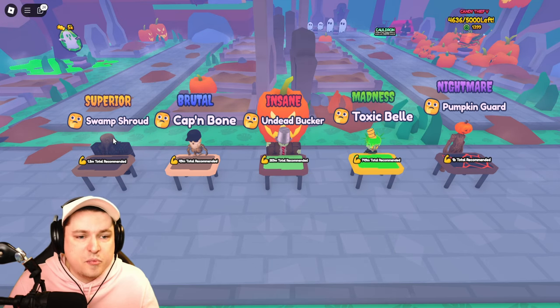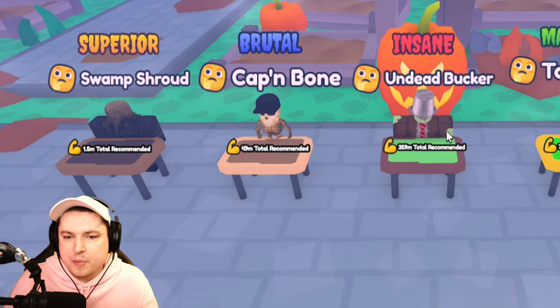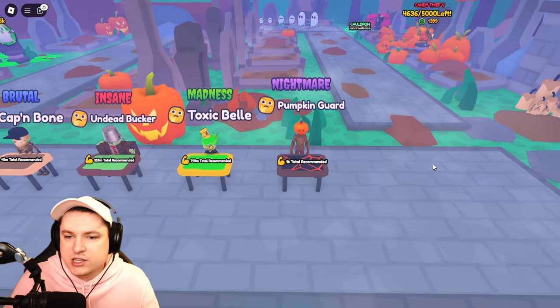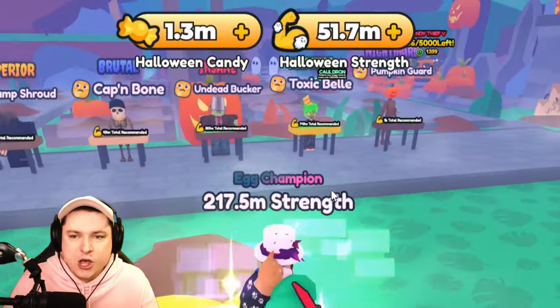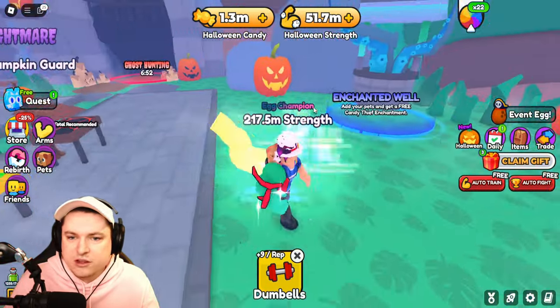Now we have five bosses: the Swamp Shroud at 1.5 million, 49 million cap, and Bone on that Buckler for 3.59. Then 7.49 for Toxic Bill, and a Pumpkin Guard which has 1 billion recommended. I don't have that strength actually — I've been more focused on getting enough candy. With this new update it shouldn't be too bad to get enough strength.